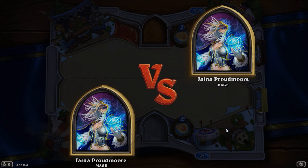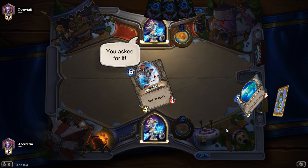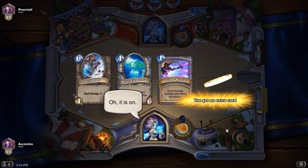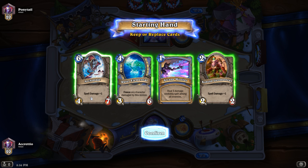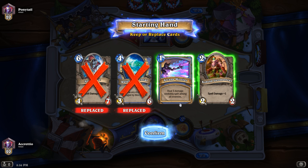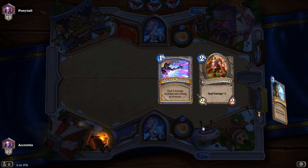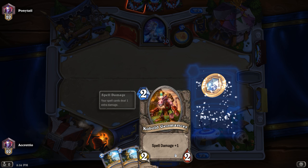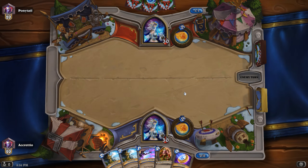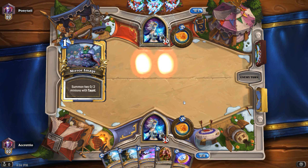I have a quest to win two matches to get five packs of the new cards. Let's remove these two and keep Arcane Missile and the Cobalt Geomancer, which are really good for getting rid of minions and making it harder for the opponent.